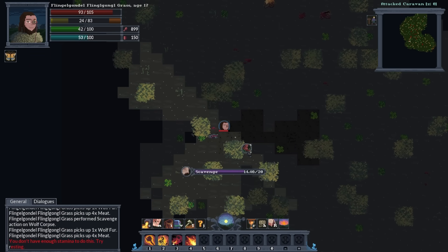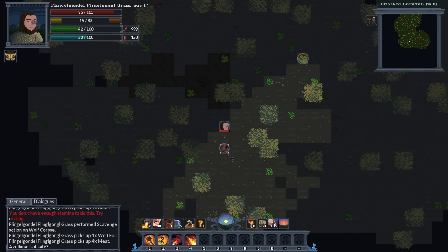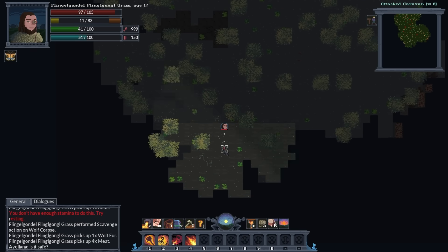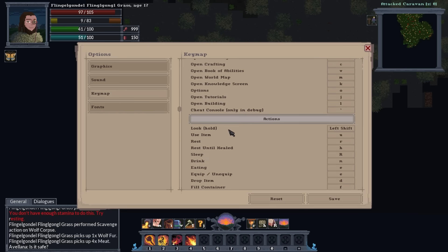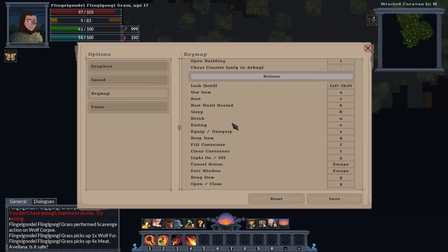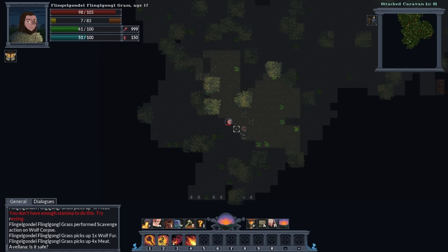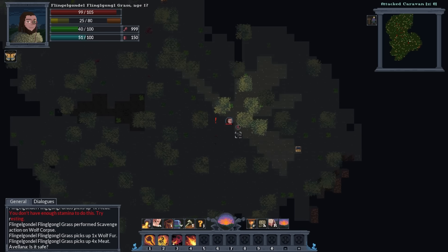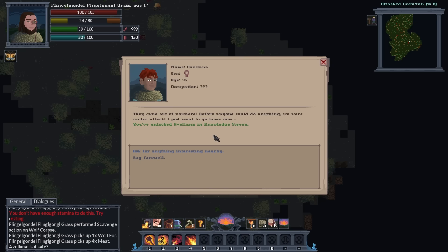It would be nice if there were a way to make a loud noise like shouting — I don't believe I have that option. The movement is very involved. For a game with movement this involved, it would be cool to yell, kind of like Q in Project Zomboid, just to attract an NPC over. They came out of nowhere — why were they all walking around and just letting you survive? I find that rather funny.